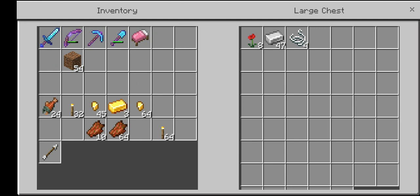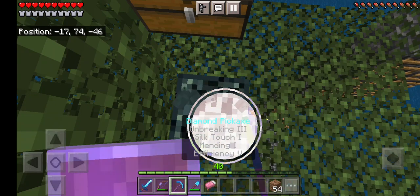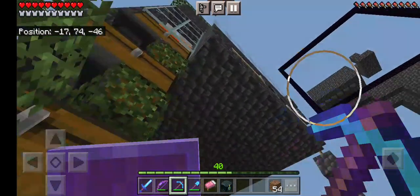And they drop poppies and iron ingots. And that's my iron farm. Pretty cool.